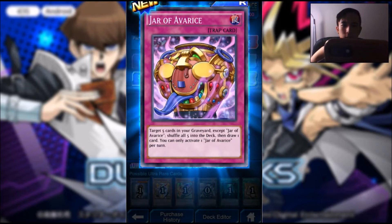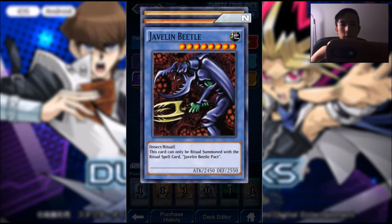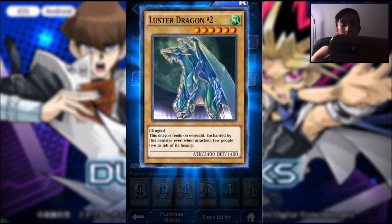Target 5 cards in your grave, except this one. Shuffle all 5 in the deck, then draw 1 card. Javelin Beetle, Skystar Ray, and Lustre Dragon No. 2.